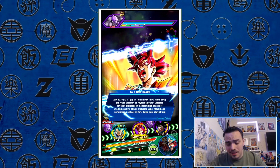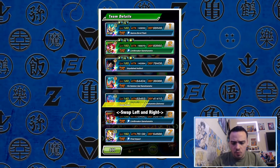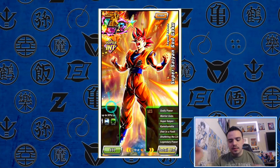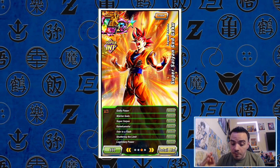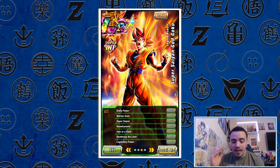He has pretty crazy links as well. Let's go over those really fast. He has Godly Power, Warrior Gods, Super Saiyan, Kamehameha, Over in a Flash, Shattering the Limit, and Legendary Power.